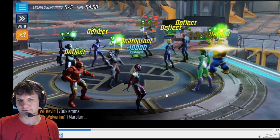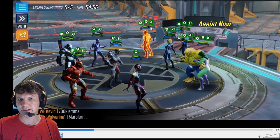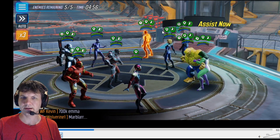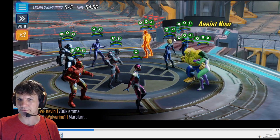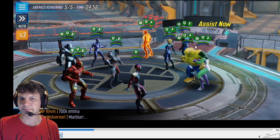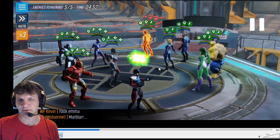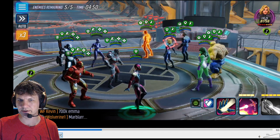They get all their buffs on spawn — offense up from Torch's spawn, defense up for everyone, and a bunch of deflects. We do Rescue's barrier and regen to start.